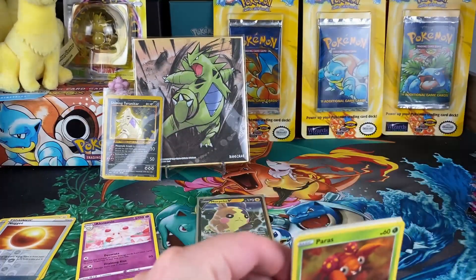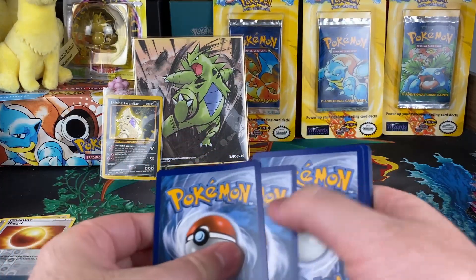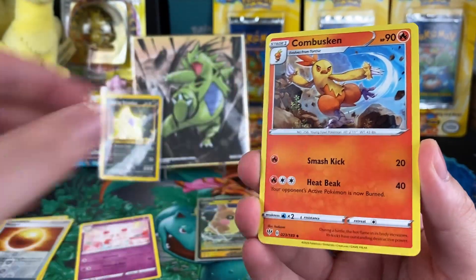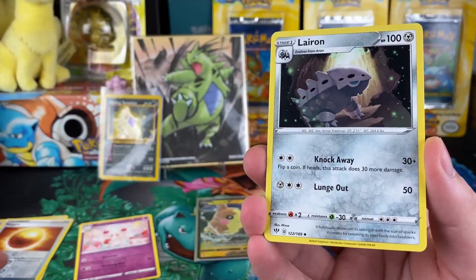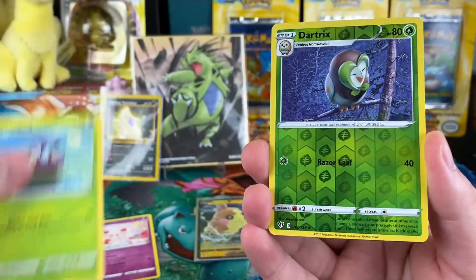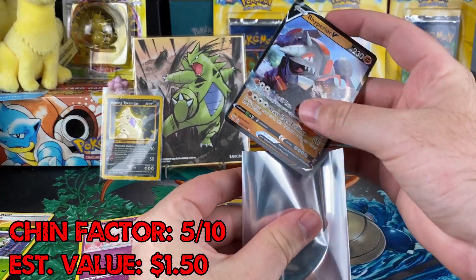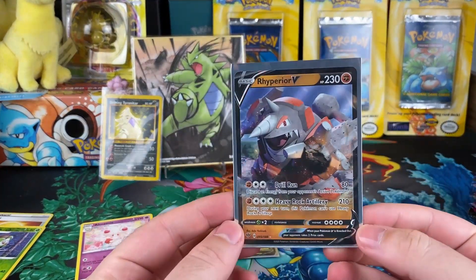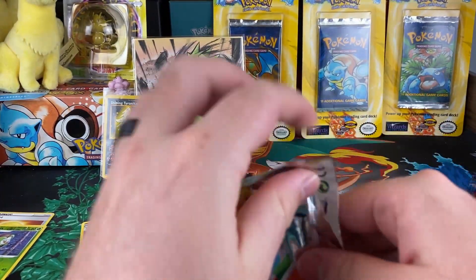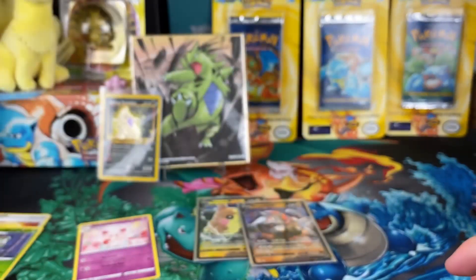Darkness Ablaze, man — this set's been really good. It sucks, I tried to go find it at the store the other day and it is just all sold out. People are just buying it left and right. Could just be my store — my store is notoriously bad at restocking. Let's see what we get — Chewtle. And there we go, got ourselves another V. I think we do have this one, but you know what, an ultra rare pull, you cannot complain.